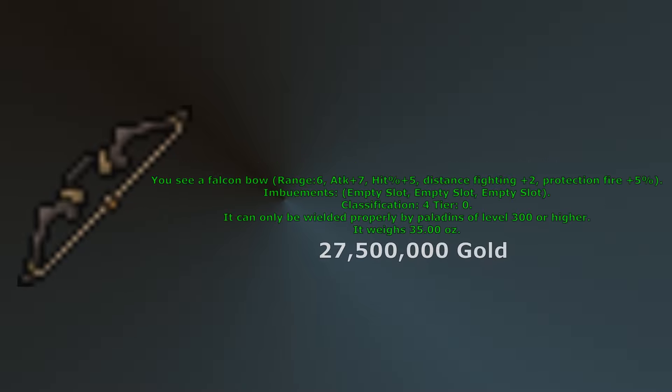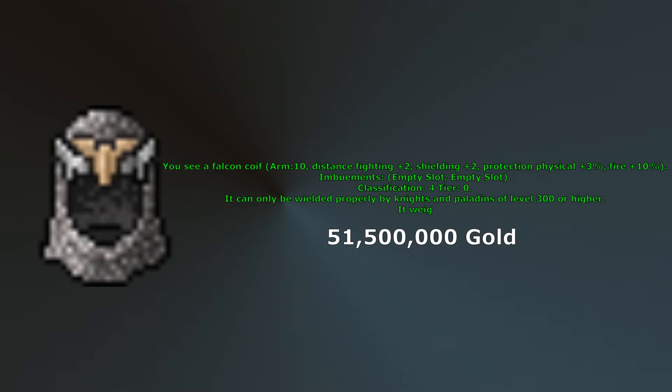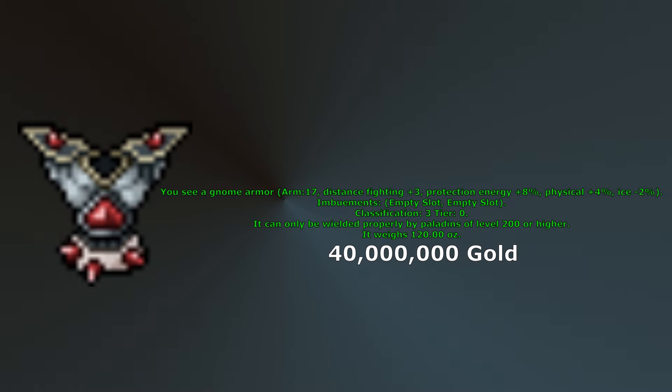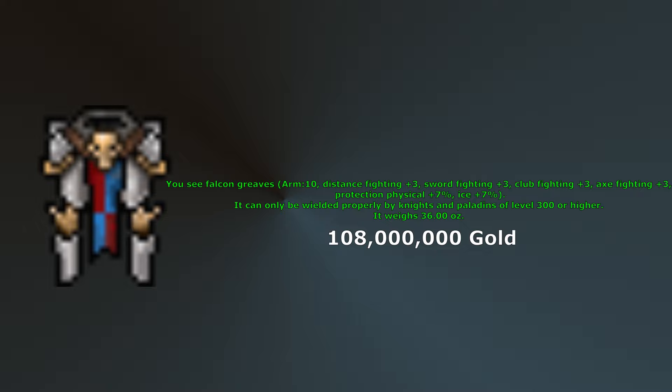Level 300 will give you access to Falcon Bow, Falcon Coif, Gnome Armor, and Falcon Greaves. Falcon Bow gives an additional attack over Bow of Cataclysm and has 5% fire protection, which will generally be more useful than death protection at this level range. Falcon Coif is quite similar to Lion Spangenhelm while giving an additional 3 armor as well as 10% fire protection instead of the 5% earth protection. Gnome Armor is better than Ghost Chestplate stat-wise but you may find it more beneficial to skip it if you are hunting different spawns with different elemental protections required — it has 17 armor, plus 3 distance fighting, 8% energy protection, 4% physical protection, makes you take an additional 2% damage from ice, and has 2 imbuement slots. Finally, the best legs available are Falcon Greaves: 10 armor, plus 3 distance fighting, 7% physical protection, and 7% ice protection.